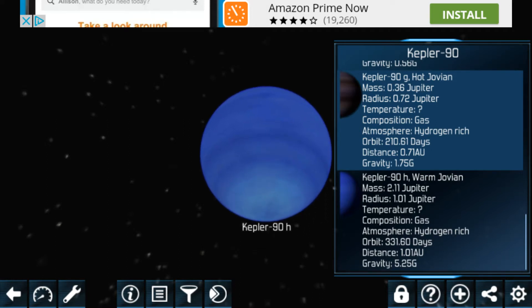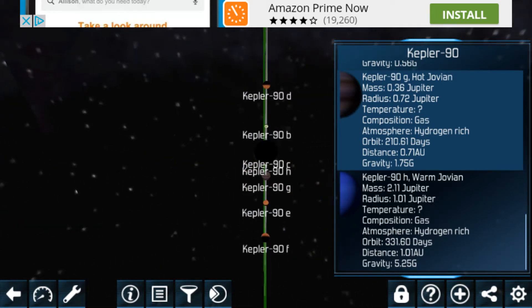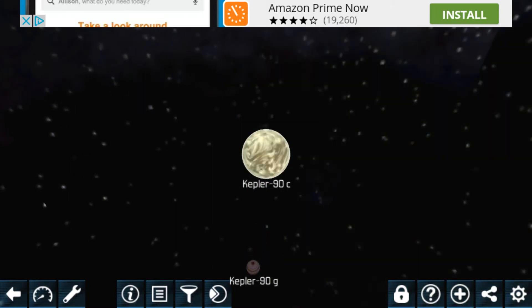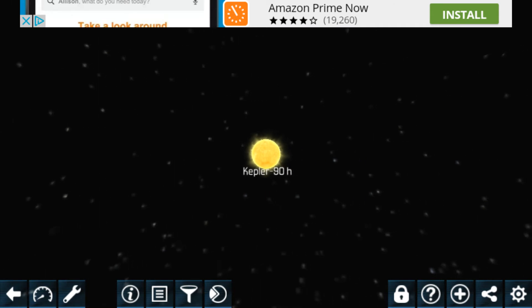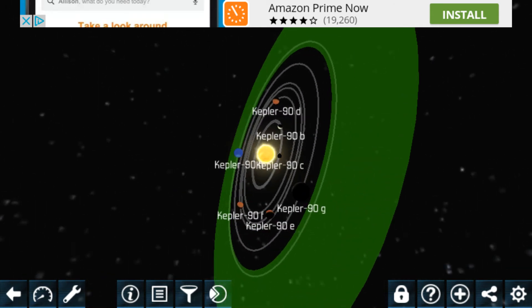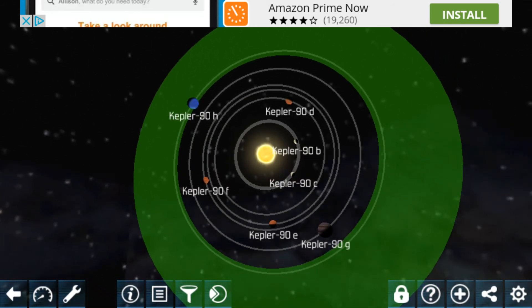And finally we have Kepler-90H, and there's something weird about this one. If we go back, I'll bring up the information. We went inside the solar system again — I have to be careful. You know Kepler-90H, that planet over there in the top left corner...